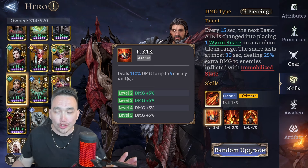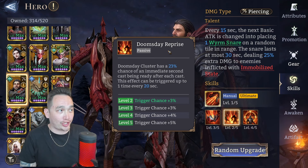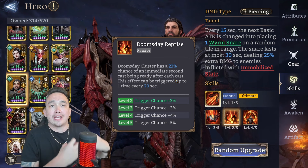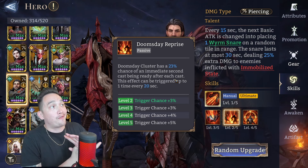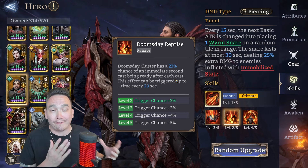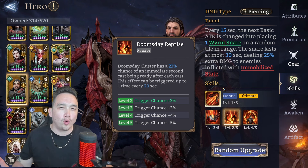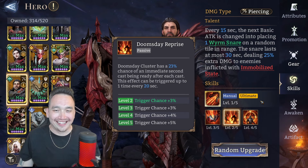His passive Doomsday Reprise: Doomsday Cluster has a 23% chance of an immediate second cast being ready after each cast. So he pops Doomsday Cluster and has a 23% chance to have it ready a second time. If you're not doing enough damage you might have to restart the stage to get this to proc. This effect can be triggered up to one time every 20 seconds - a pretty cool passive to have.